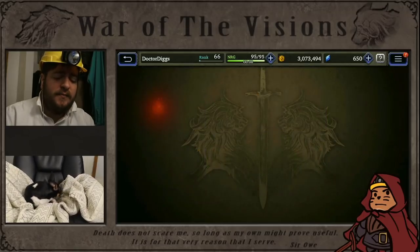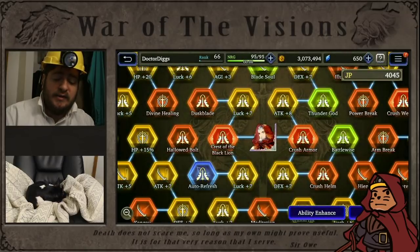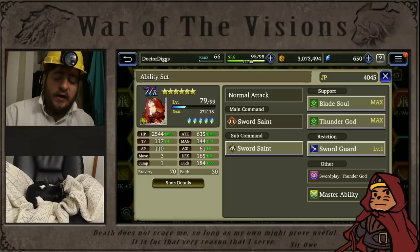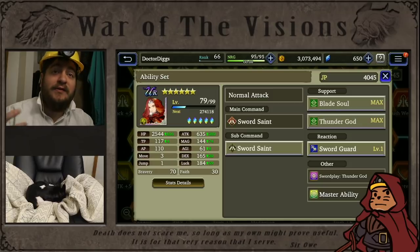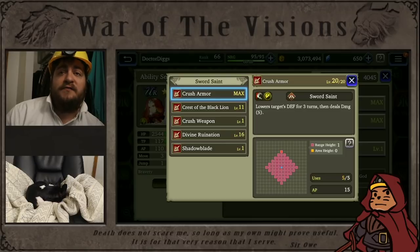Let's go ahead and go through essentially my main roster right now. We're going to take a look at Sid and go to his ability set menu. If you didn't know, you can long click on the main job and the sub command in order to see what abilities he's going to get. If we long click on Sword Saint, you see he's going to get Crush Armor, Crest of the Black Line, Crush Weapon, Divine Ruination, and Shadow Blade. One thing I notice immediately is that he gets one buff technique.